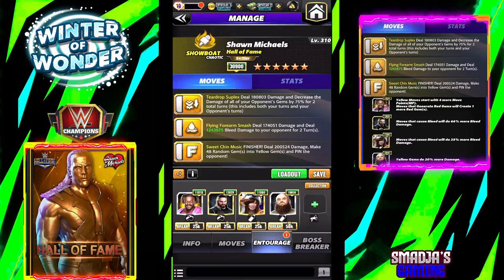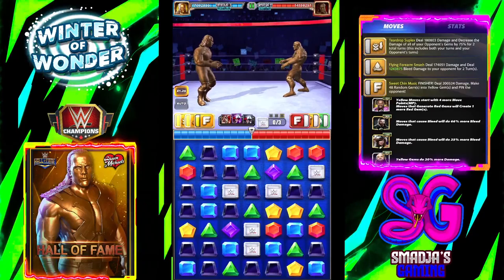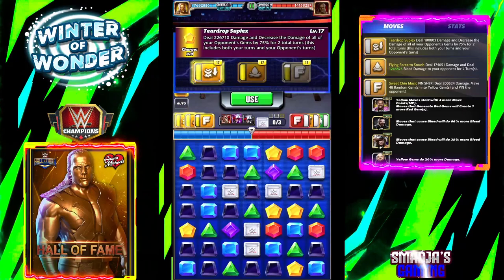I switched the Moonsault for the Teardrop Suplex, which deals 180,803 damage and decreases the damage of all your opponent's gems by 75% for 2 total turns — including both your turns and your opponent's. I'm using the yellow MP trainer Kofi Kingston this time, with the same other trainer Architect Seth Rollins and the same coaches Kairi Sane and Braun Strowman. Again facing Triple H Hall of Fame, and there are no gears on Shawn Michaels.